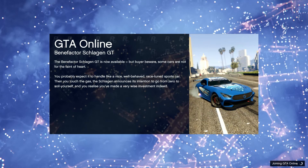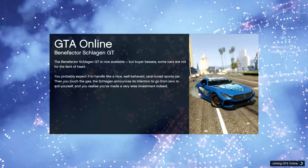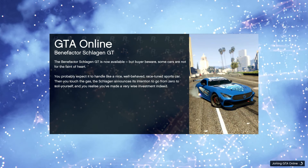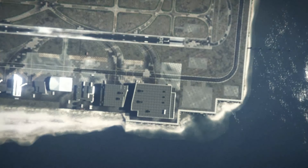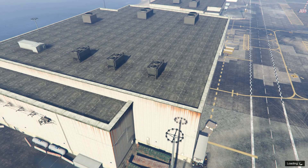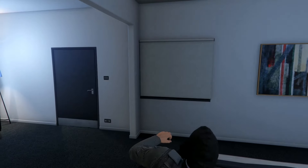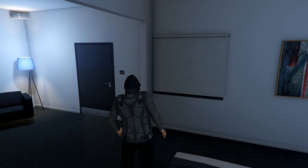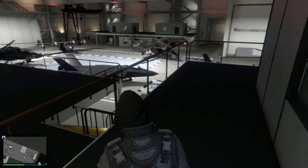If you have enough money to buy it you will get that money quickly back, but if you don't, simply watch this video and enjoy. To perform this glitch you need to go into an invite-only session, and you need to have the Tula aircraft — which costs after this week's discount four million dollars — and you need two friends to help you doing this glitch in the same way as the last one.